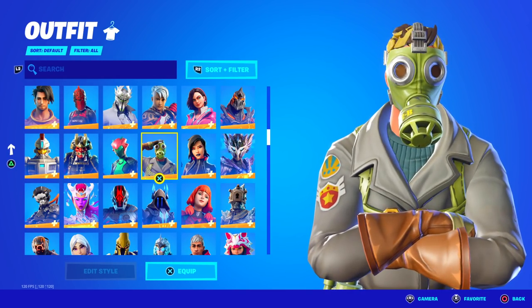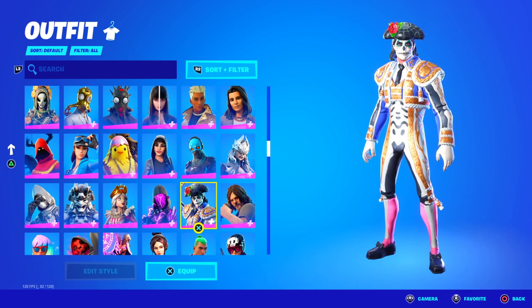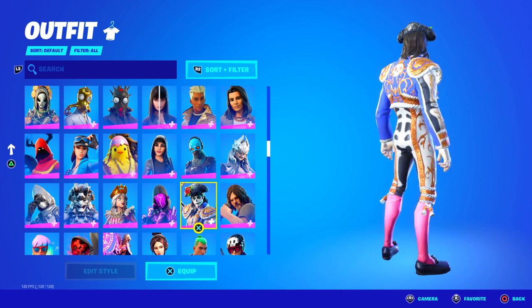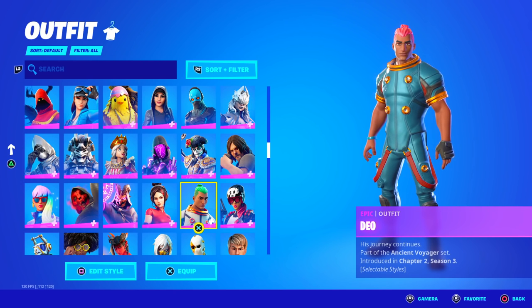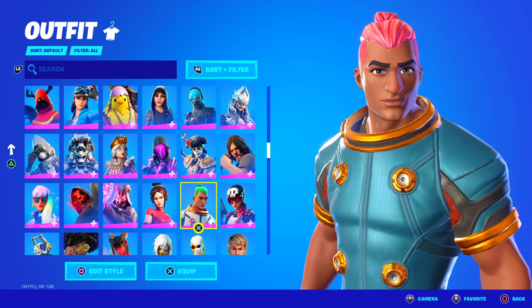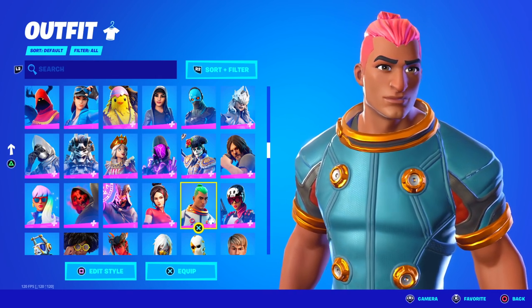Cloud Striker, a PlayStation celebration pack. Dante, which actually didn't return at Halloween, so this skin is getting really rare now. I know a couple of people with it, but honestly not too many. Dio, and this is actually a really rare skin from Chapter 2 Season 3. It only came to the item shop a couple of times, and literally nobody bought this.